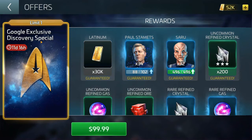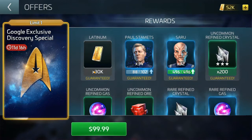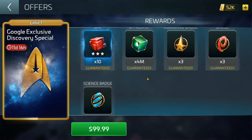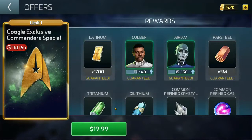The first pack is the Google Exclusive Discovery Special — comes with 30k latinum, lieutenant officer shards, uncommons, rares, badges, and officer XP. I don't like this pack. 30k latinum isn't that bad, but at this point we should have these officer shards or at least the ability to buy them with our slush funds. The uncommons and rares are sparse, command badges are easy to get through other means, and four million officer XP is tempting but you can always grind that.